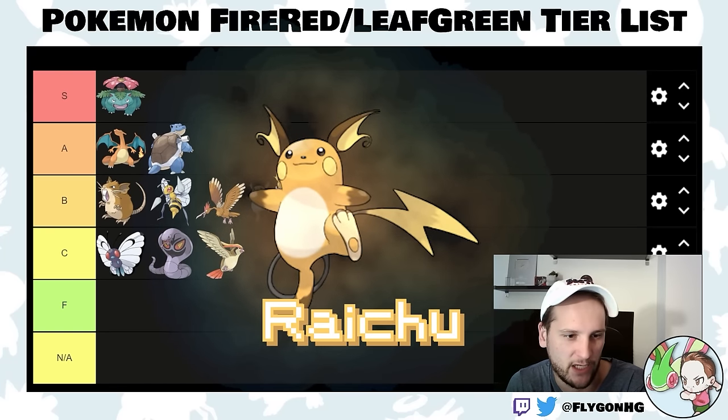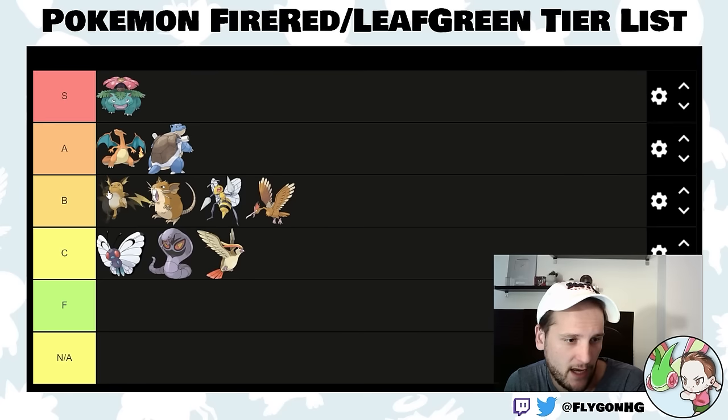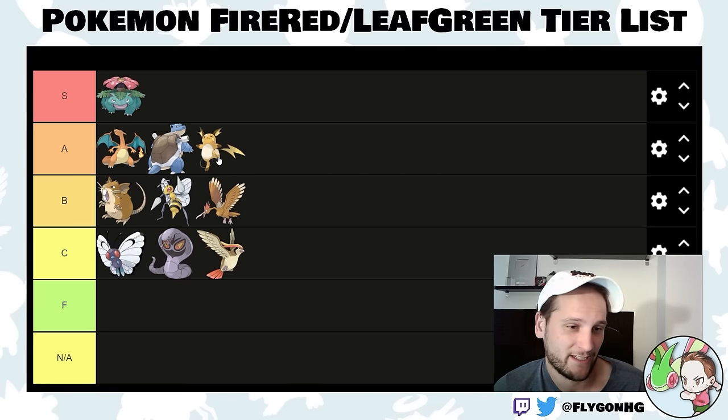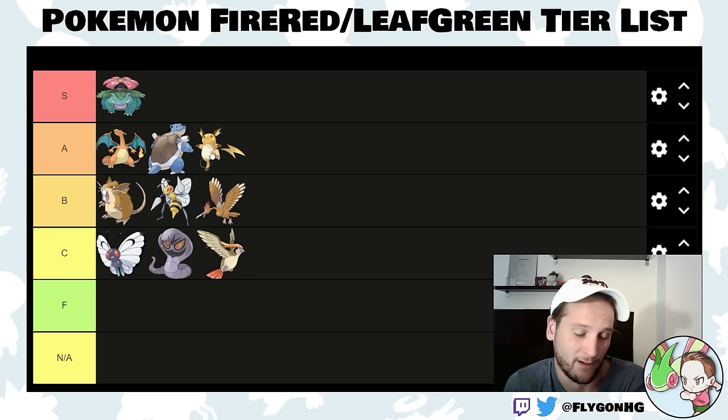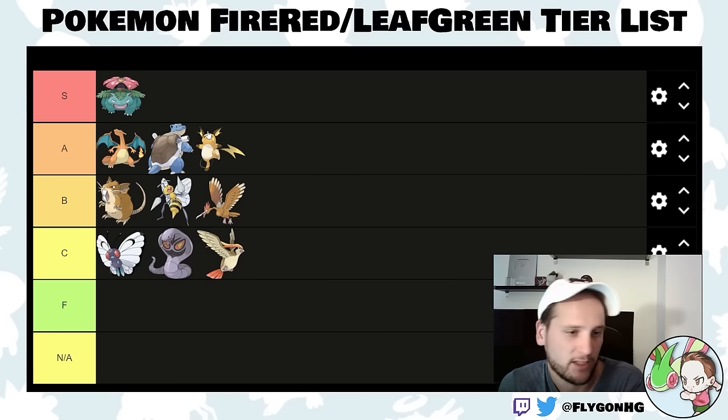Raichu means you probably got Pikachu from Viridian Forest — congratulations. It's a solid Pokemon. It makes Misty really easy because you'll have a strong Electric type. It's very fast and speedy. Not the best Electric type in the game since Magneton exists, but it's pretty good. I'll actually put Raichu in high B-tier.